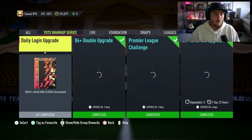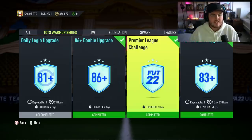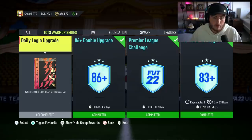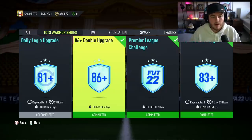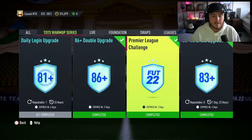Before these major promos, EA do a warm-up series promo, which is where we just get daily pack SBCs that are intended for people to build up packs to save for the new promo. Today we've got an 86 double upgrade, a Premier League challenge, and an eFigs 83-plus times 5 upgrade. We're going to open up all three of these and see what they're like.